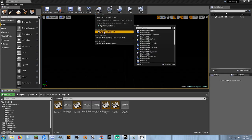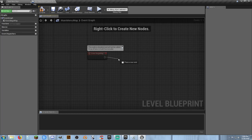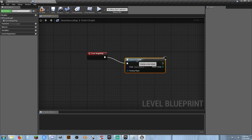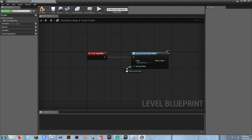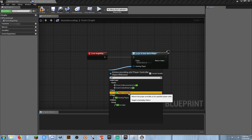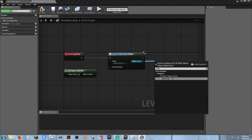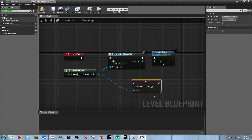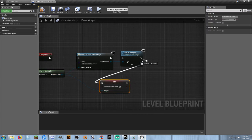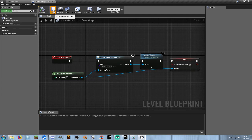Our main menu map is done and our main menu widget is done for now. Let's go into the level blueprint. On Event Begin Play is all we need — we need to Create Widget. The widget is our main menu. For Owning Player, we just need Get Player Controller. We need to add it to viewport and then make sure we have a mouse cursor by adding Set Show Mouse Cursor set to true. That should give us our main menu as soon as we load the map.